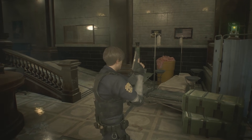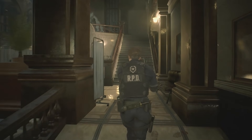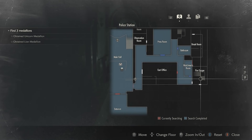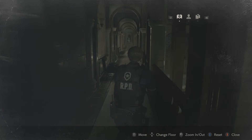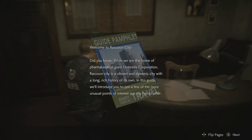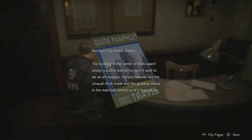So now I have to go outside. What's the primary goal? Claire is outside — I have to go meet up with Claire. She's just going to wait for you to come by the fire escape. Let's go grab Claire. Did you know — while we are home of the pharmaceutical giant Umbrella Corporation — Raccoon City is a vibrant and dynamic city with a long, rich history. The Raccoon City Police Station building wasn't always a police station; it used to be an art museum. Various features like the unusual clock tower and the goddess statue in the main hall remind us of a bygone era.